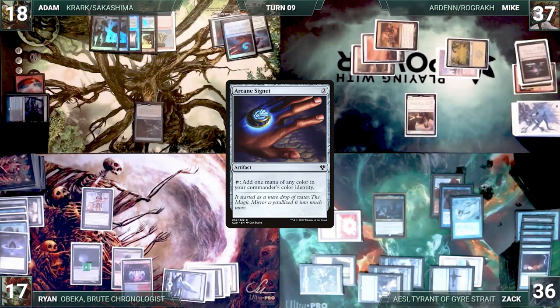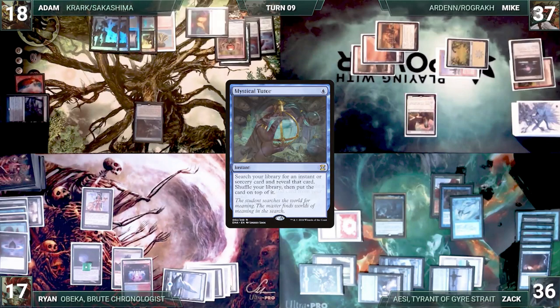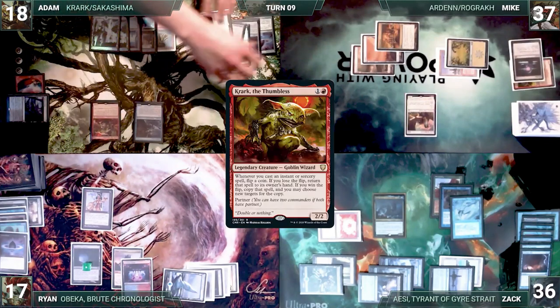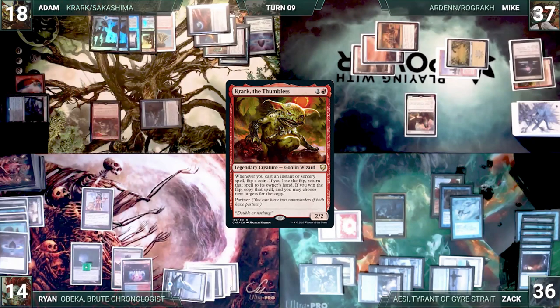Adam casts Lotus Petal, and both players agree to ignore the Mystic and Rhystic triggers. He recasts Arcane Signet, then Chrome Mox, imprinting Mystical Tutor. Adam recasts his commander Krark the Thumbless, then moves to combat and attacks Ryan for three with Hullbreacher. He ends the turn.